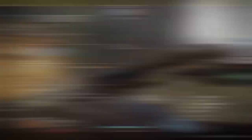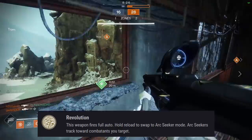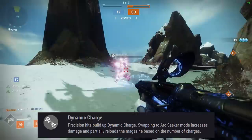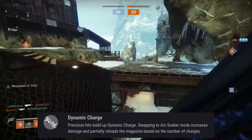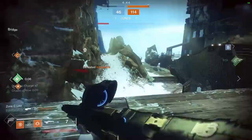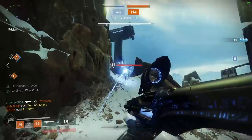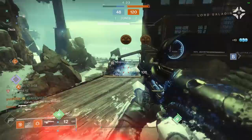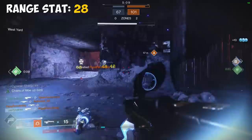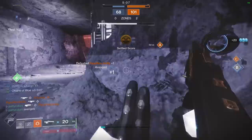Symmetry also has two perks that work in tandem: Revolution fires full auto and lets you hold reload to swap to Arc Seeker mode where Arc Seekers track towards combatants; and Dynamic Charge, where precision hits build up Dynamic Charge and swapping to Arc Seeker mode increases damage and partially reloads based on the number of charges. Symmetry's lethality grows depending on how patient you are while loading up Dynamic Charge — at 4 stacks you can 3-tap Guardians with Revolution, and at 7 stacks you can actually 2-tap. These Revolution Arc Seekers are like homing missiles that are very easy to hit your target with. However, I personally don't love how the gun feels in its normal mode — it's a 260 RPM scout with a 0.93 second TTK and a pretty terrible range stat of only 28. I'm going to rank this in the C tier: fun to use, but there are a lot of stronger weapons around since it requires quite a bit of setup to become good.